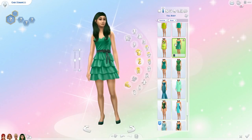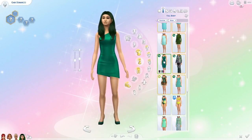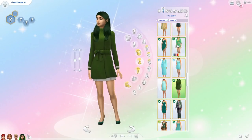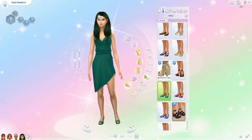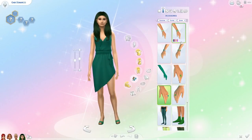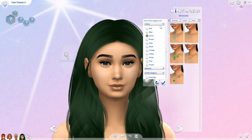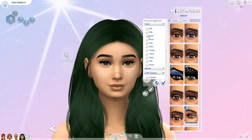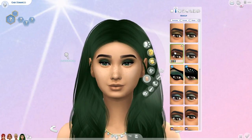For formal wear — I feel like I've said this in every video so far — there really aren't that many cute dresses to pick from. She's wearing this green dress; it's like the least ugly one I had. I gave her some green heels and tried to make the outfit look better with green accessories like rings, bracelets, and necklaces. For makeup I gave her a smoky green eyeshadow with some lashes.